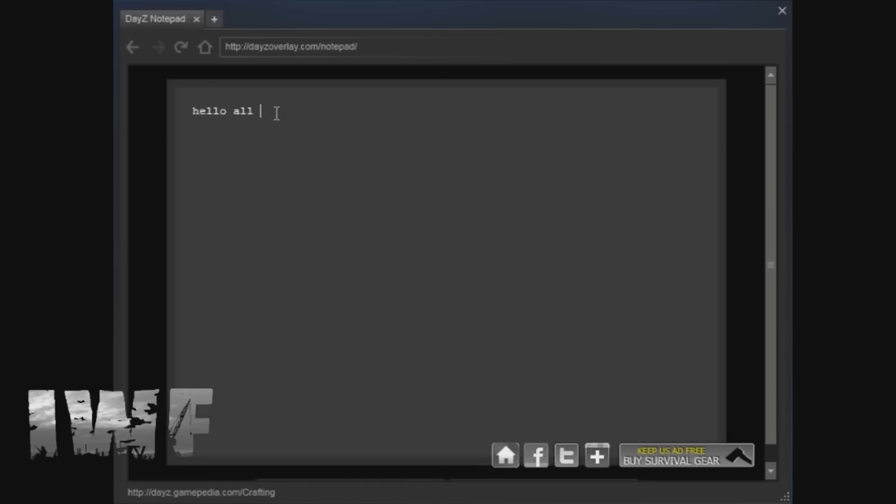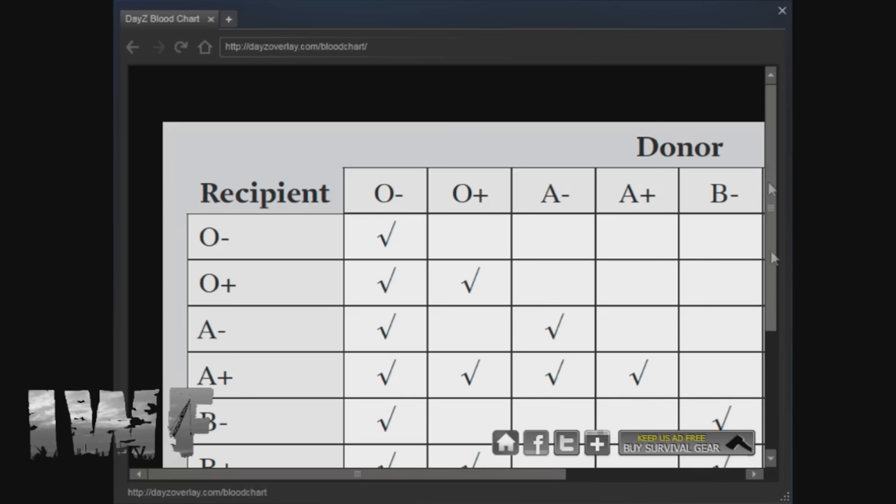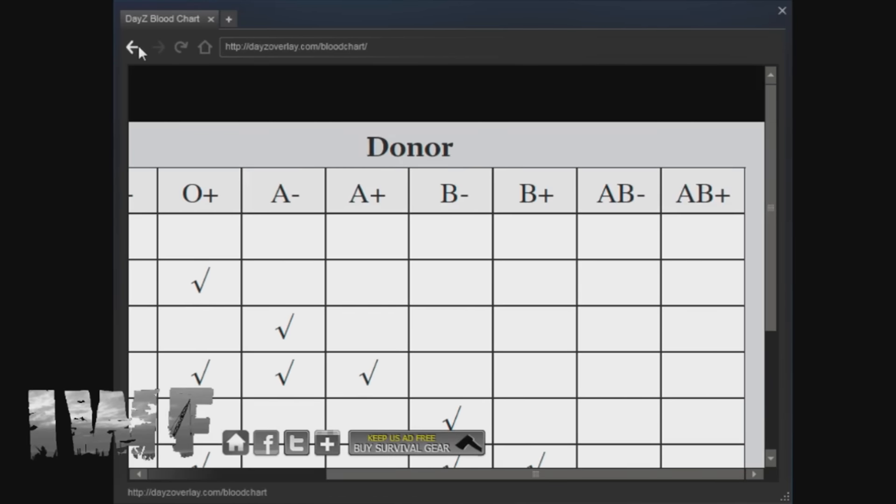Also you get your notepad so you can write things in and leave notes just in case for any reason. Same with weapons — you've got your blood chart here so you can have a look at what blood types work with others, in case you ever need to do a transfusion.